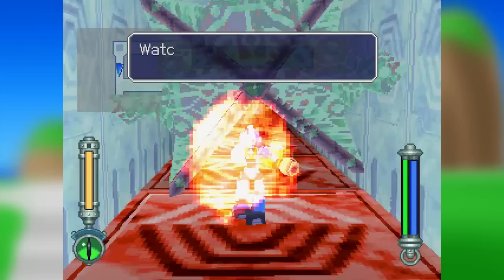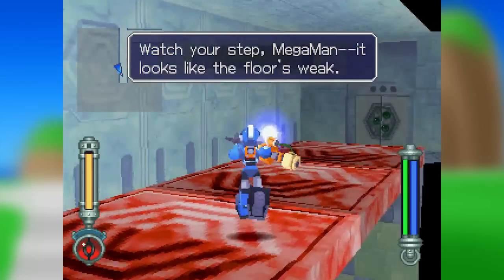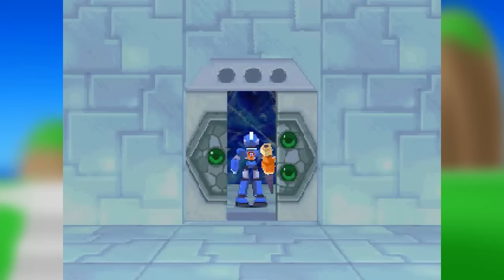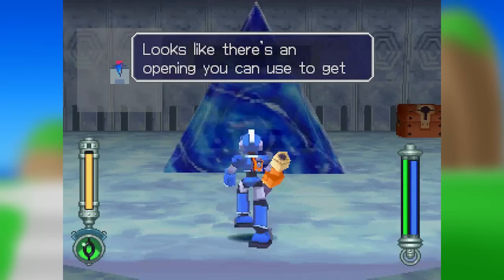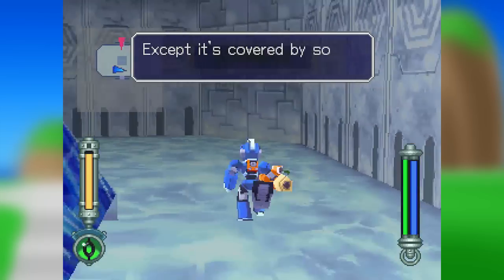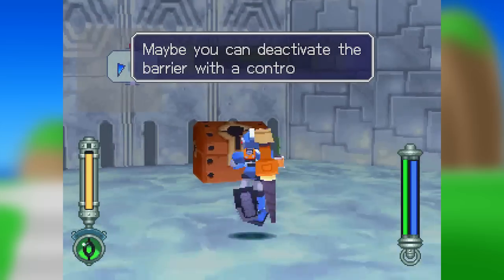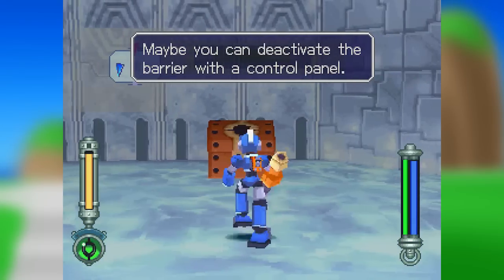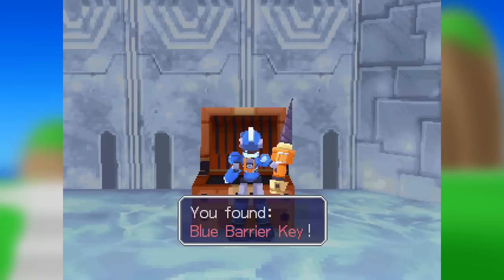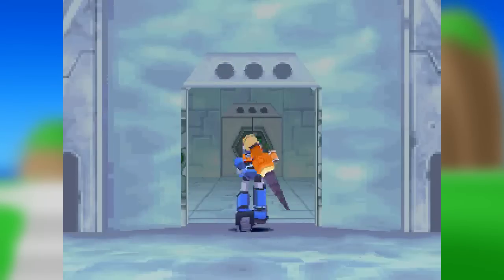And then you just have to work your way through here. Watch your step, Mega Man. It looks like the floor is moving. There's an opening you can use to get down to the floor underneath you, except it's covered by some kind of energy barrier. Maybe you can deactivate the barrier with a control panel. So we're looking for a control panel. We also got the key, so now we can actually activate said control panel.